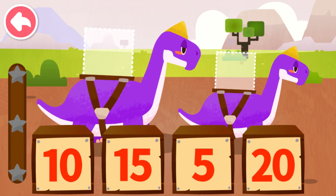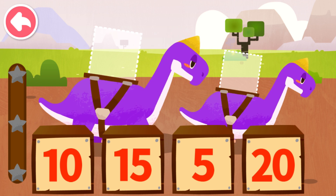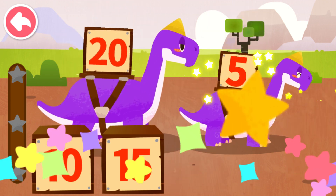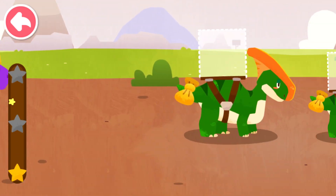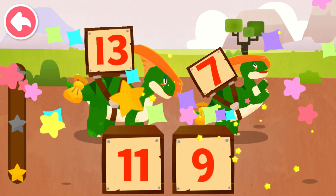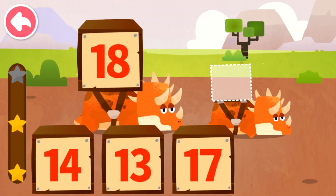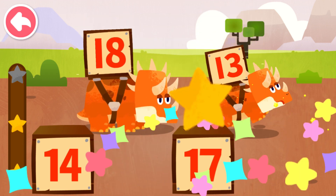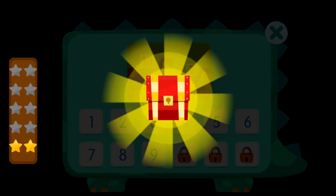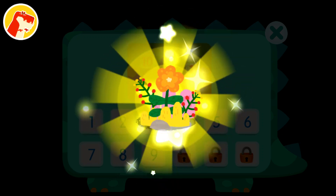Dispatch the box with the maximum number to Big Dinosaur, and the one with the minimum number to Small Dinosaur. Twenty, five. Thirteen, seven. Eighteen, thirteen. Wow! You've collected ten stars and got a treasure chest! Dinosaurs will love this decoration!